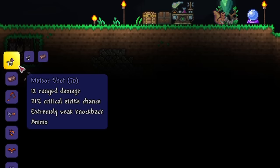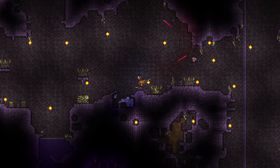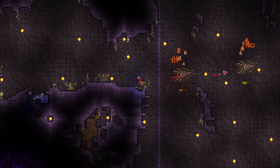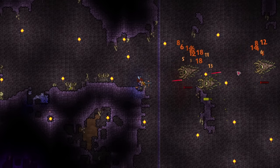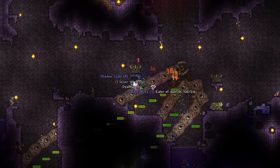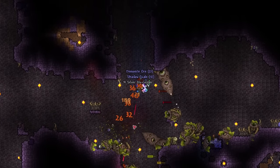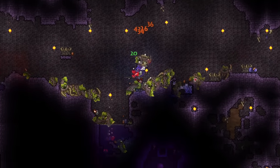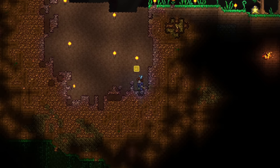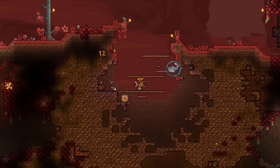With meteor ore, you can smelt meteor bars at a furnace, which allows you to make the meteor shot bullet — our first piercing bullet. The meteor shot can either bounce or pierce a single enemy, kind of like the glorified arrows, but without the smart targeting. The fact that these can pierce is a huge advantage, since it allows you to deal with goblin invasions super easily. These are a must-have for pre-hard mode and are arguably one of the most important and strongest ammos available. There's literally nothing else pre-hard mode, so mine up a couple of meteorites and go destroy every innocent wild creature there is. Once you've destroyed the wall of flesh with meteor shot bullets, which are really effective by the way, we are now in hard mode and have access to really busted ammo types.